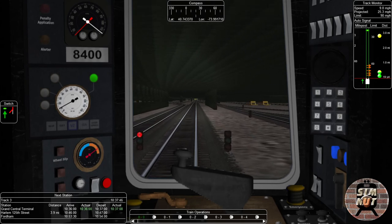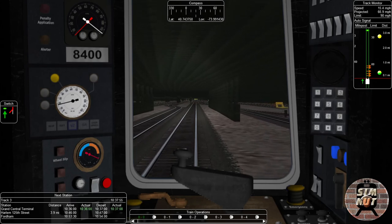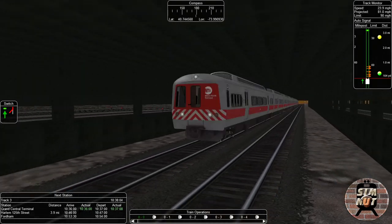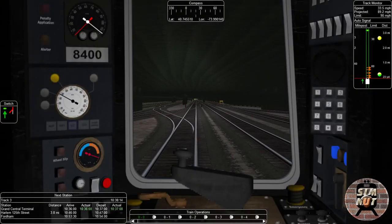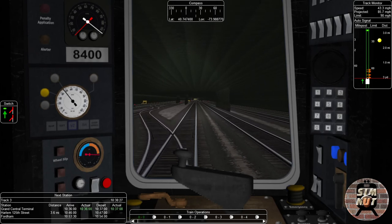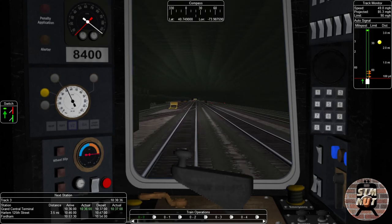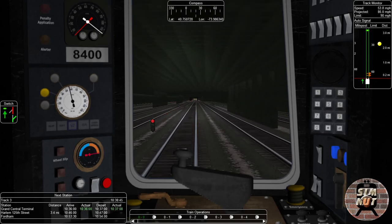Our limit is 90 miles per hour on this strip, so let's just floor it as we are now leaving Grand Central Station. We are going to be limited to 60 anyway. We also have to stop at Harlem 125th Street, as well as Fordham on our next station list.